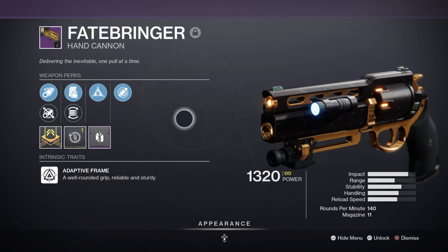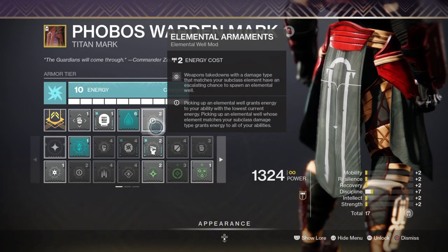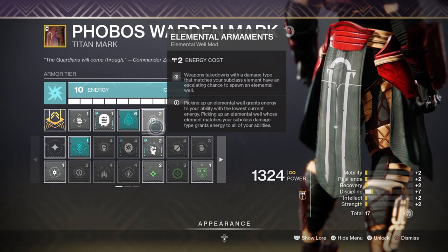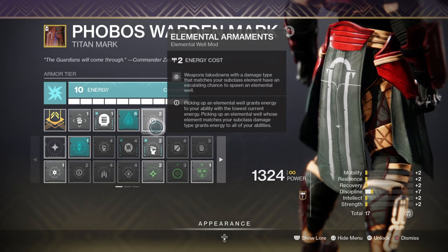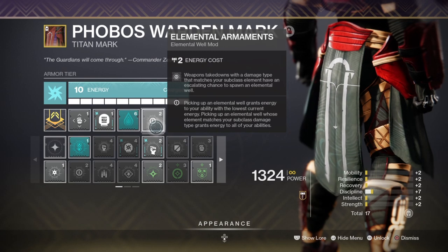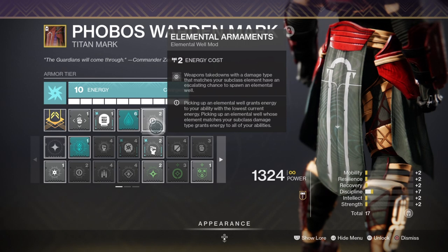Take the Elemental Armaments mods for our solar subclass — if I wish to activate them, I will need to produce wells via solar methods, which we have covered. But in case of a scenario where I can't reload my Devil's Ruin in time, I can switch to my Fatebringer instead as long as I throw a grenade and have the Elemental Armaments mod active. Osmosis requires a grenade to change its elemental type, while Elemental Armaments allows any elemental weapon after a certain number of kills to produce a well on demand. With this I can use my primary to gain the ongoing solar buffs and keep the Path of the Burning Steps buff going as long as possible.